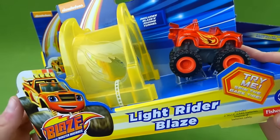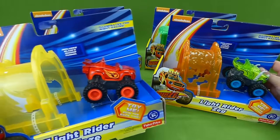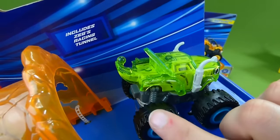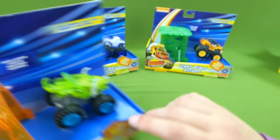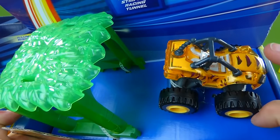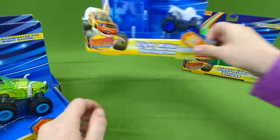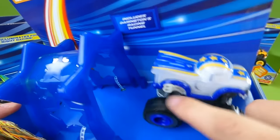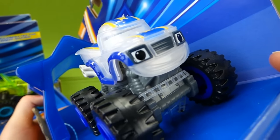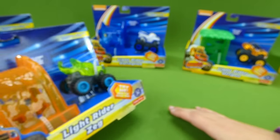We'll let you see how well they show up in the dark. Each of them has a tunnel. We have Blaze, Zeg - and Zeg lights up - then we have light rider Stripes, super cool and he has a tunnel, and Darrington, one of our favorites. He is really cool.